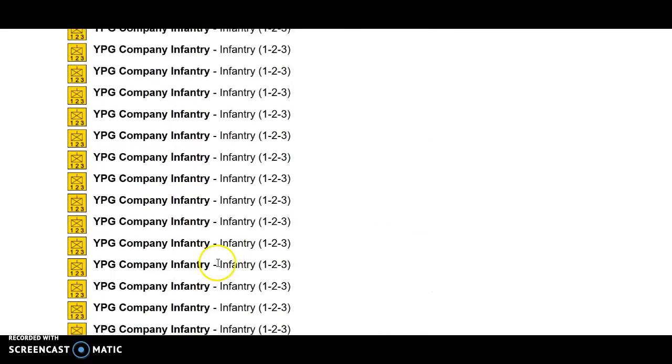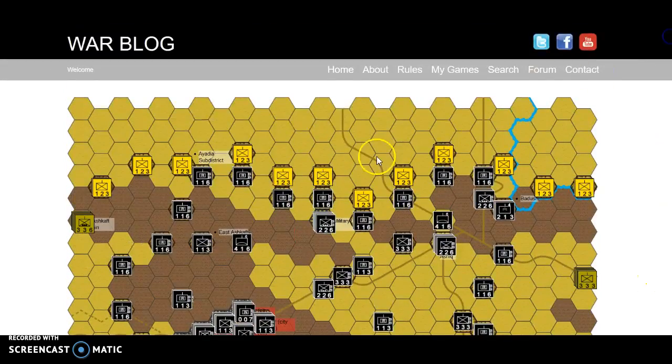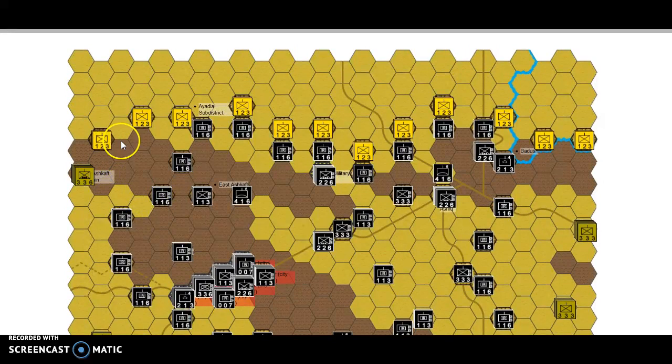Now the only thing to say about the YPG Kurds is that they are non-combatants. So if this is the first time you've been watching one of these videos, it means that these units can't do anything — they don't move. I've doubled them up and they're dug in, so they're worth like four on their own, dug in to eight. ISIS probably isn't really going to spend much time fighting them, and if they did, they wouldn't be able to respond.